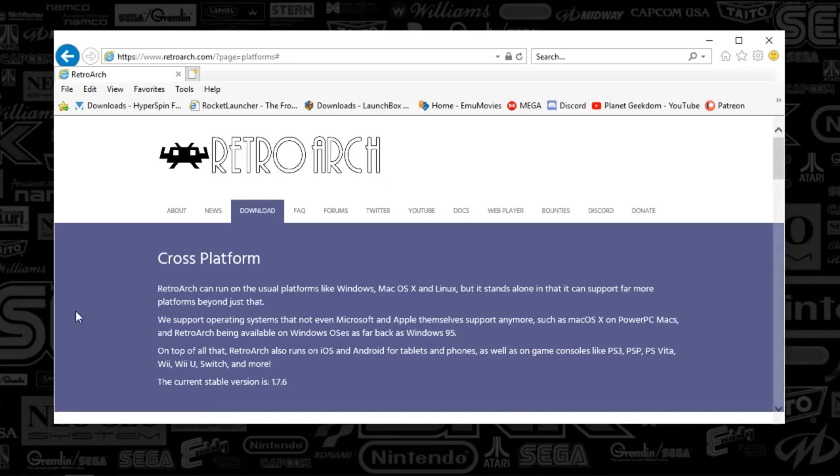These cores are basically the guts of the original emulators, so this will need to get updated as the emulators themselves get updated, and it's pretty easy to update those cores. Just remember, cores are equivalent to the emulators themselves. But if you don't want to go the RetroArch way, you can definitely use the original emulators themselves.